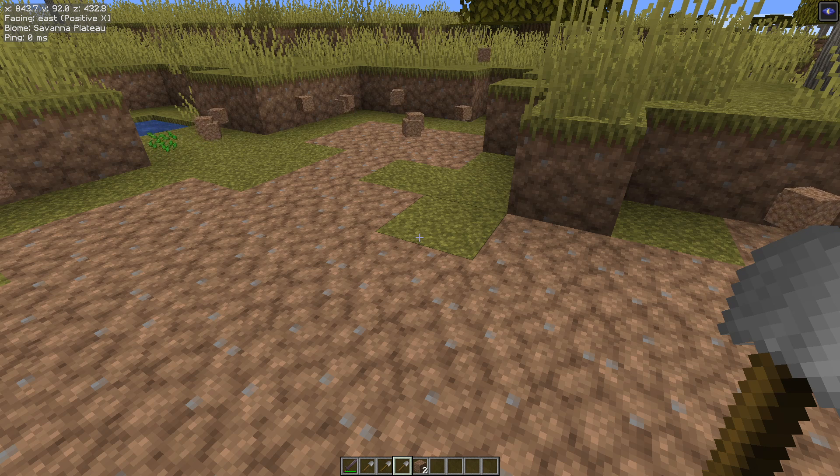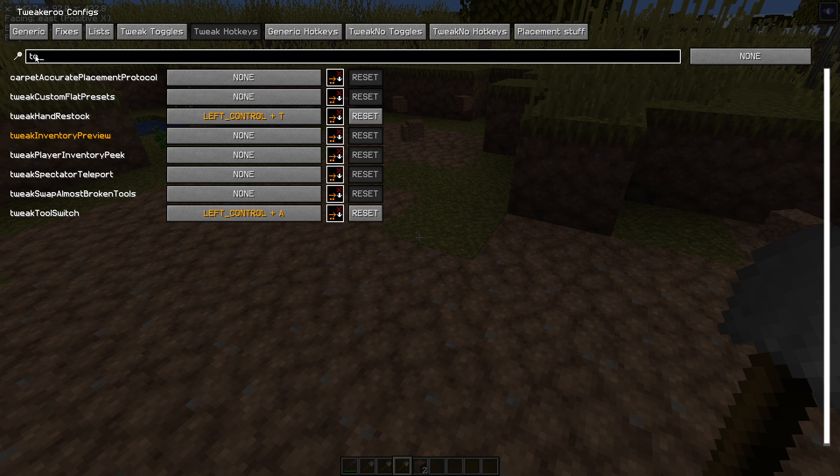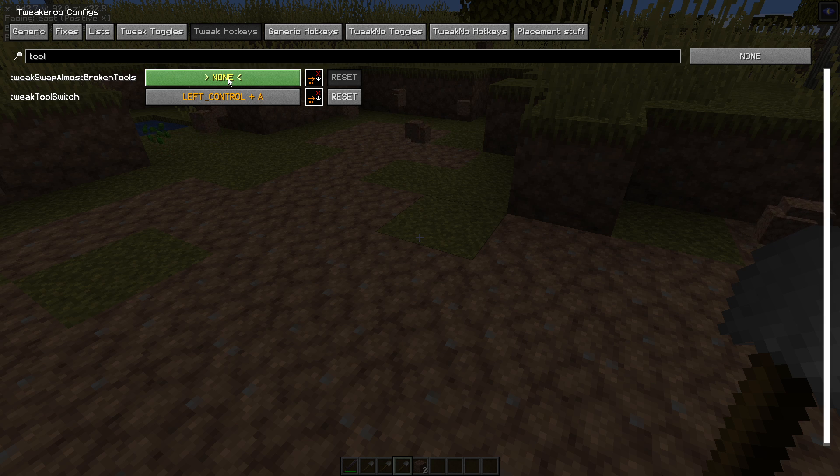If you need to know how to install Tweakeroo, the link will be in the top right-hand corner right now. Assuming you've got that installed, X plus C opens the config menu. Click on tweak hotkeys at the top, then search for 'tools' — tweak swap almost broken tools. Left click, set yourself a key combination, and left click in some blank space.